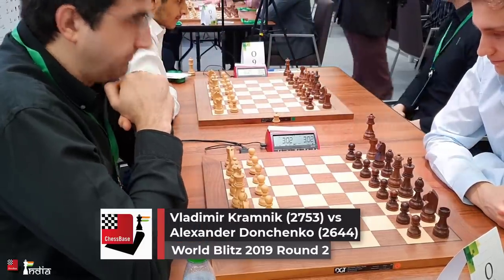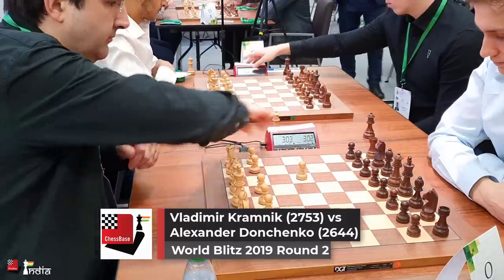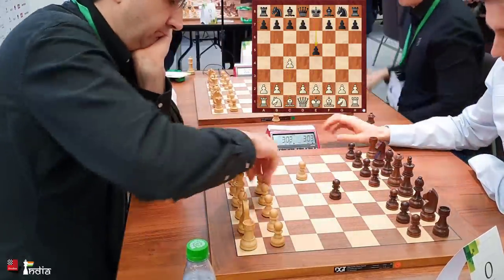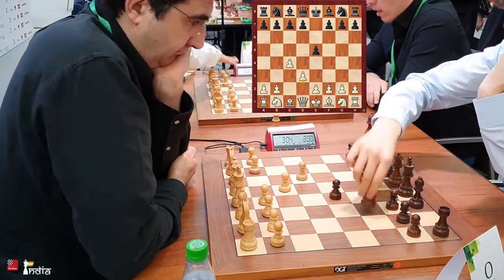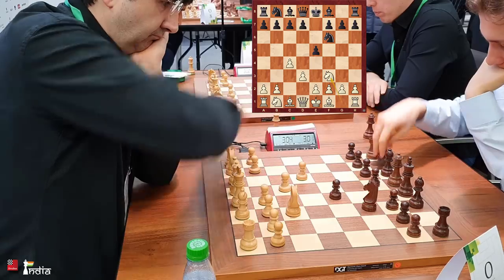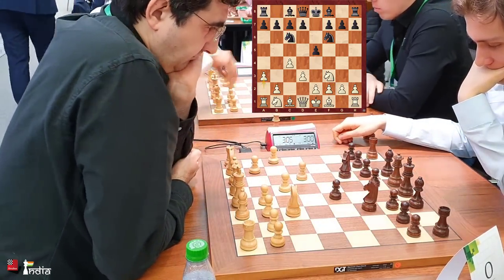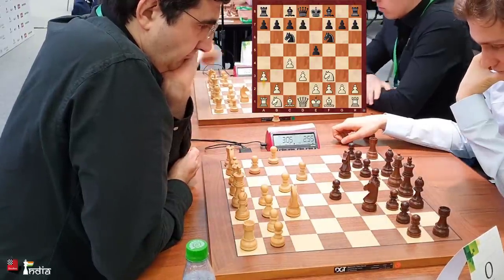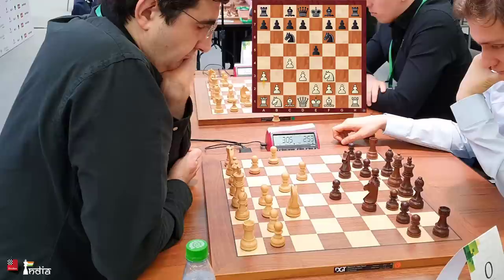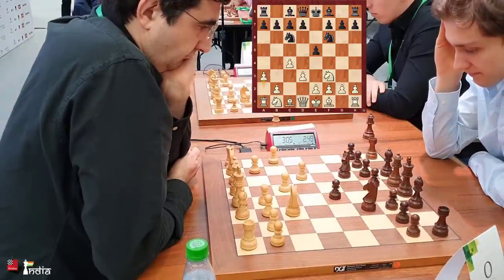Former world champion Vladimir Kramnik is here, playing against the young talent Alexander Donchenko at the World Blitz 2019. He plays the English opening with knight to f3, knight c6, and a3. If you think about it, Kramnik is just playing the Sicilian with the white side, and Donchenko is kind of taken out of theory there.